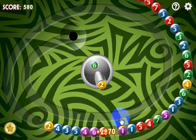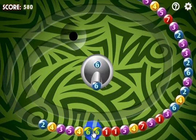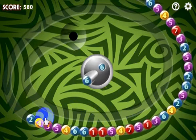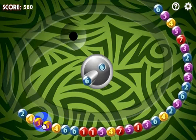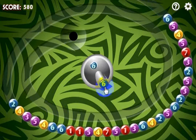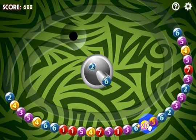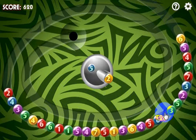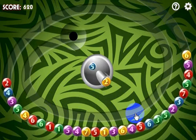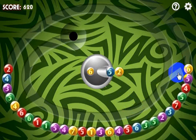Now if I shoot the coin, what it does is the pairs that match and make 8 are shown as the same color. So 6 and 2 make 8, so they're the same color. 4 and 4 make 8, so they're the same color. 5 and 3 are the same color. So when I've got a 6 here, I need to shoot one of the same color. It helps you play, and you've only got a limited amount of time — they show up and last for a bit, but they can certainly help you out.